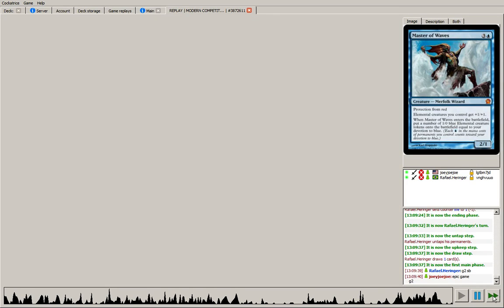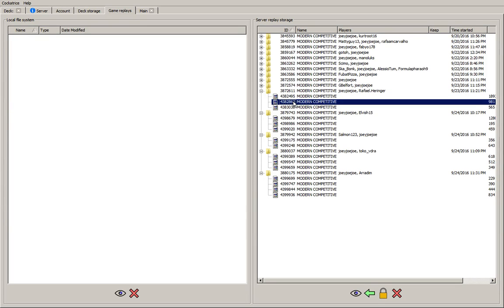Opponent drew a Spell Snare, and yeah, that didn't get him there. So a really long, kind of epic game one. Let's see how game two went.